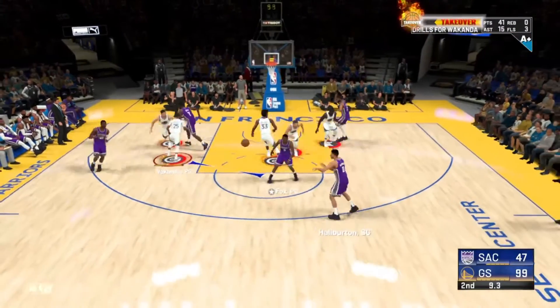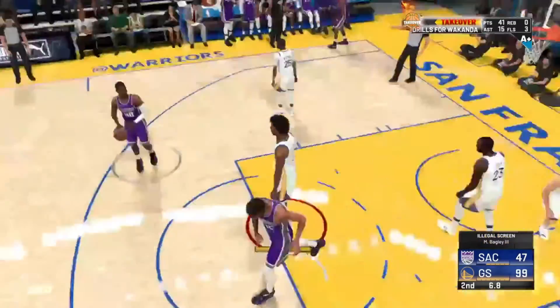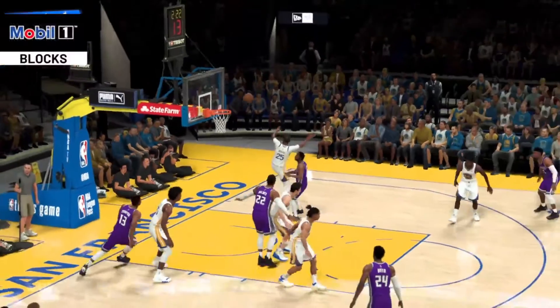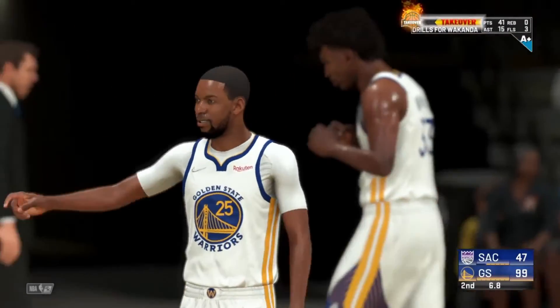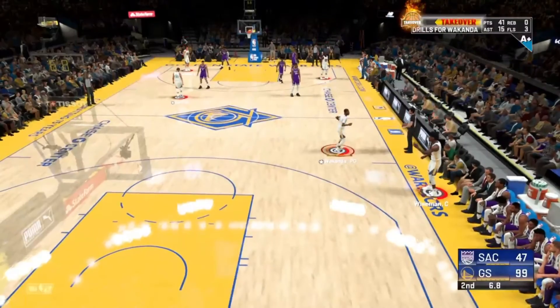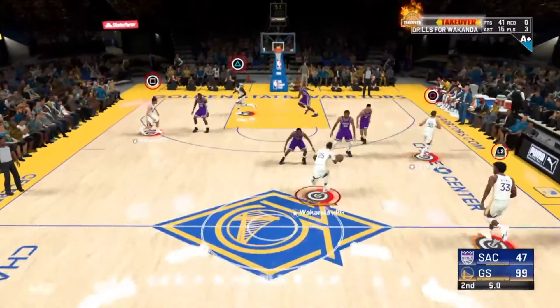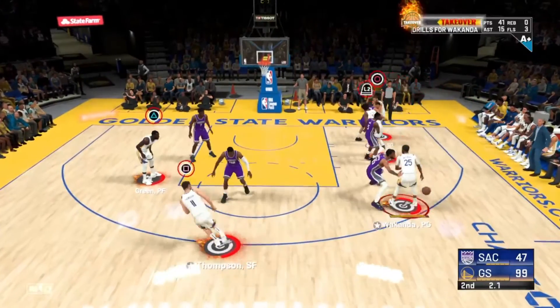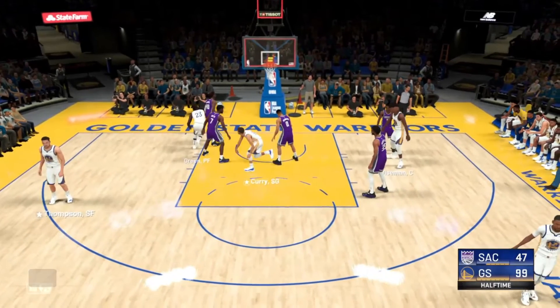The best part about being on the Warriors is that pretty much everybody can shoot and everybody has sharp takeover. I think the only people without sharp take are Draymond — who has Illegal Screen takeover — and Andrew Wiggins who has slashing or a shot cream takeover. But Curry, Thompson, Wiseman, Jordan Poole — most of these dudes have sharp takeover, so it's even easier.